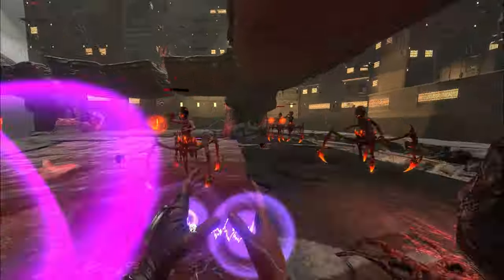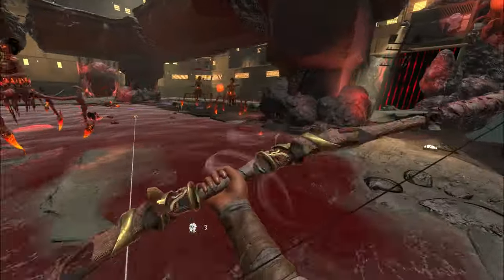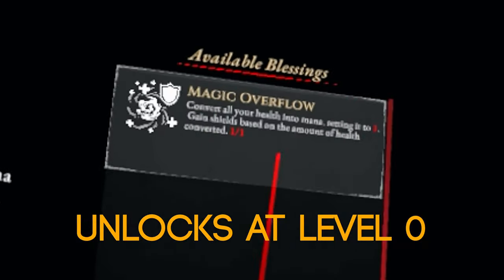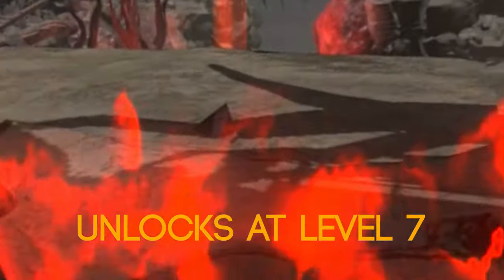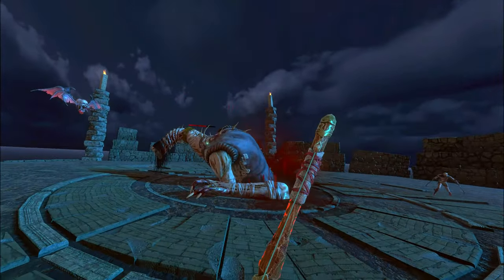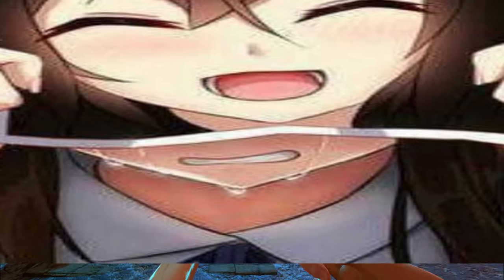What this tells us is that difficulty rating — playing on a higher difficulty — massively contributes to the amount of XP you're getting. So you're going to want to try to push into higher and higher difficulties. If you're struggling, check out the video about how to kill the Act 3 boss as well as Veteran mode. To quickly summarize: you need to get a perk called Gilded Boots or any shield perk, and also get a pierce weapon because the final boss is pierce-dependent — pinpoint damage, I should say.